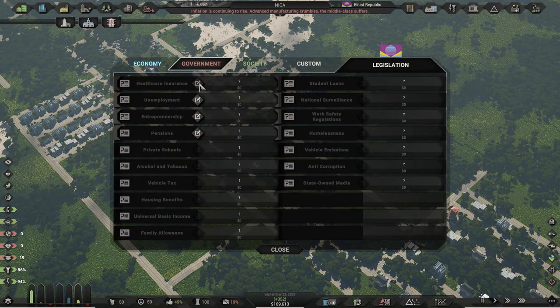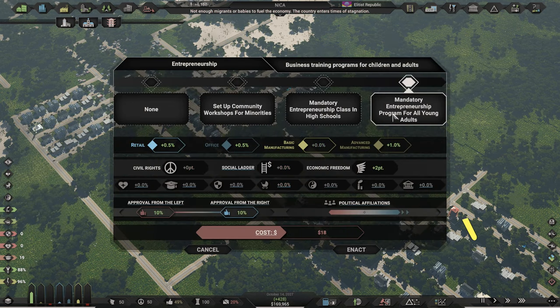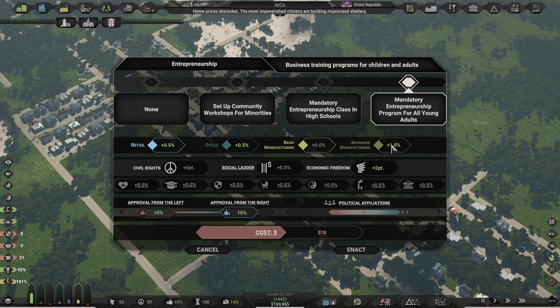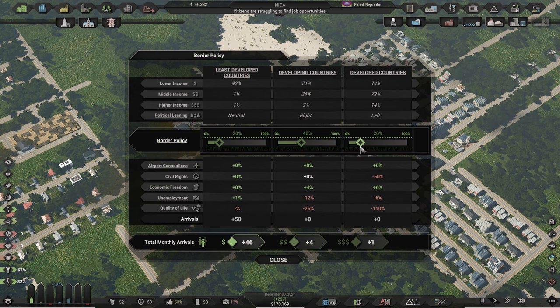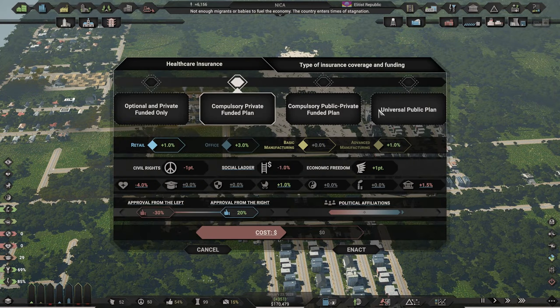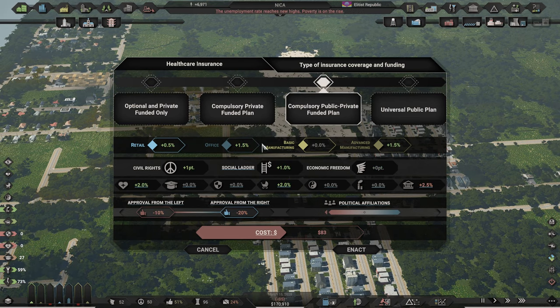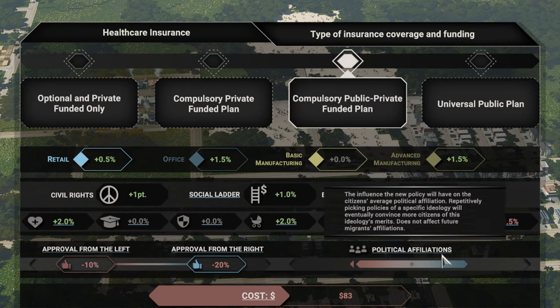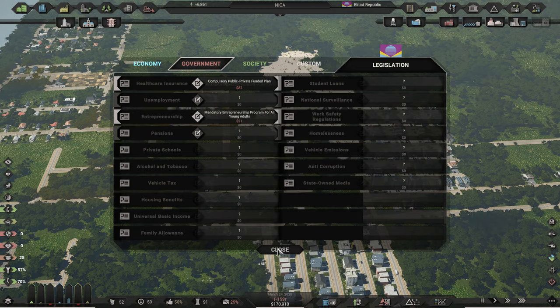Third, open up the legislation and edit the entrepreneurship policy. Go with the mandatory entrepreneurship program for all young adults because this will boost commercial and industry demand, increase economic freedom, and your approval rating with both the left and right political bodies. You can open up immigration from developed and developing countries even more if you want to speed things up. For the same reason, go into the legislation window and activate the healthcare insurance policy called compulsory public-private funded plan. This will not only boost commercial and industry demand but also help increase health and the birth rate.